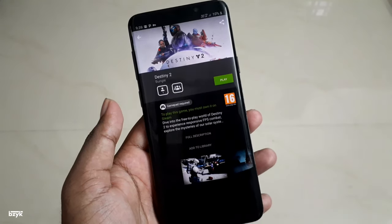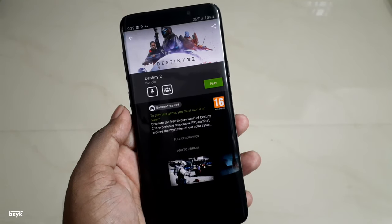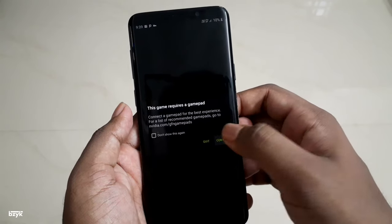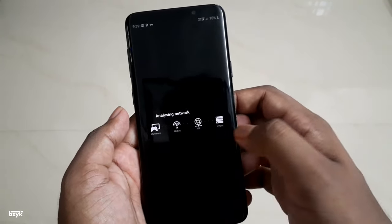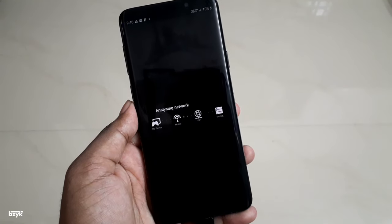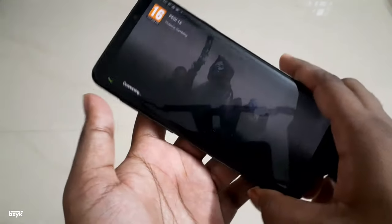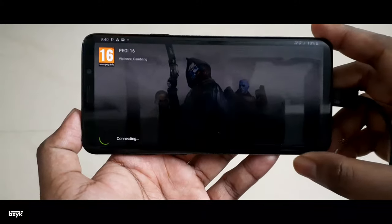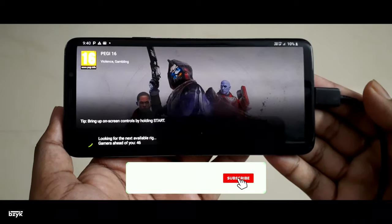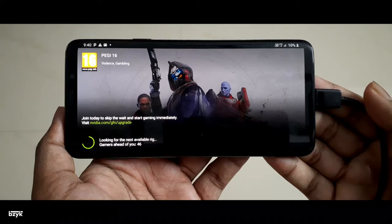You can see the Destiny 2 listing — there's a small caption saying gamepad required. You can play with on-screen controls but it is very hard to play like that, so I recommend you get a gamepad. If you have an Xbox or PlayStation controller it will work very well. Just click Continue — the game requires a gamepad, click Continue again. It will now analyze the network, so you need a stable internet connection. Since we are using the free version, we have to wait for players ahead of us — currently 46 — and it will count down to zero before we can play. I will do a screen share now.